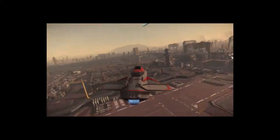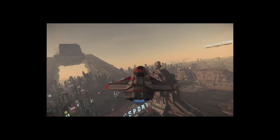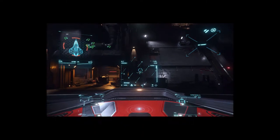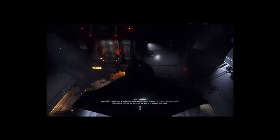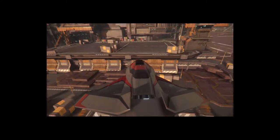Origin Jumpworks. I'm in Area 18 now in the hangar. You have to use comms so that they can open the gate. Let's fly!